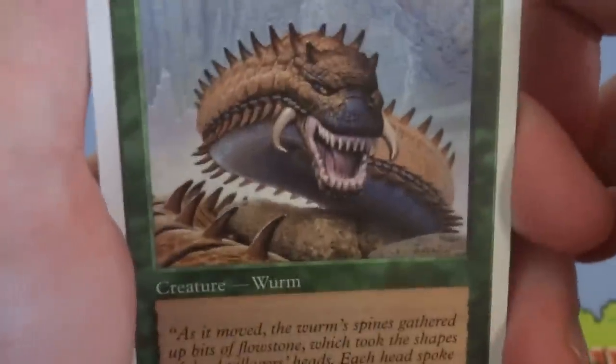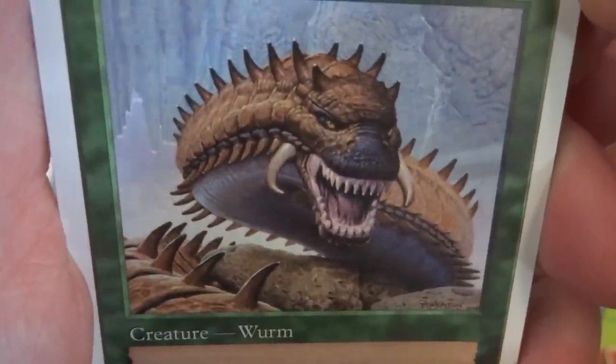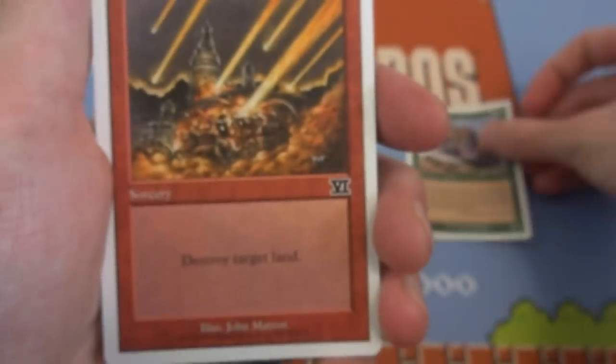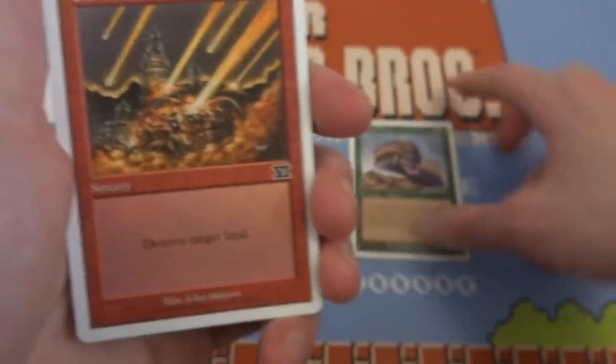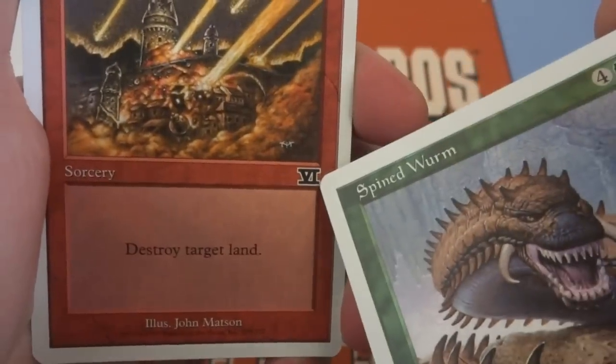Big old worm — looks like it's from Tremors. Nice art, interesting blue background and nice purple inside of his mouth. Just a big old worm. Got myself a Stone Rain — interesting, this one is from what looks like Sixth Edition.